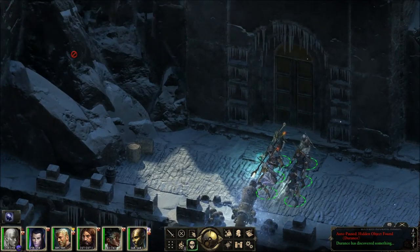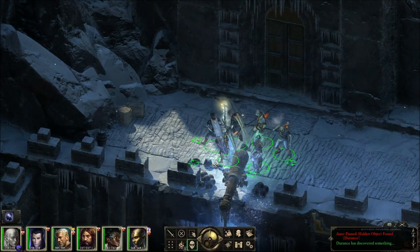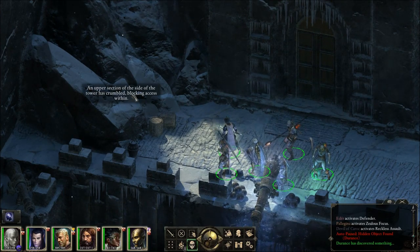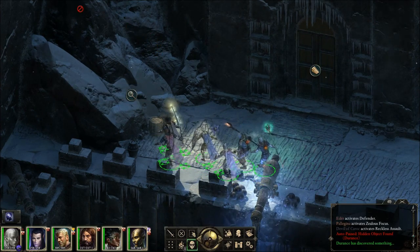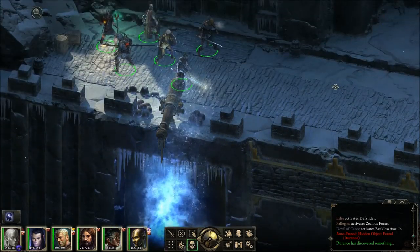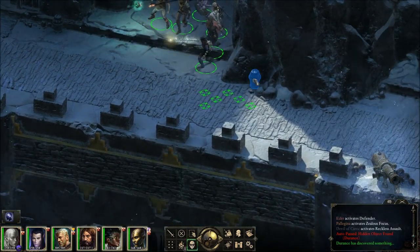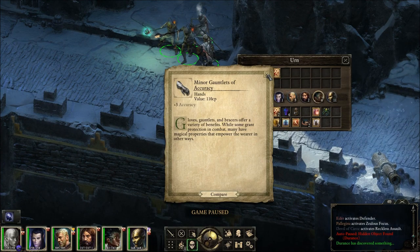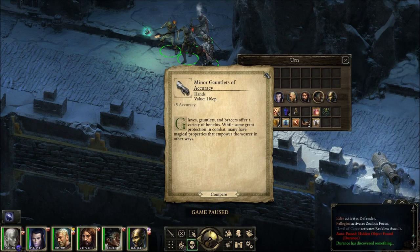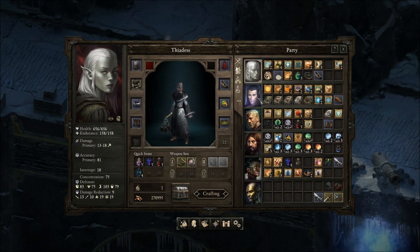Durance just discovered something. An upper section of the side of the tower is crumbled, blocking access within. Was that always there? Minor Gauntlets of Accuracy — plus three accuracy. Can anyone use these? Gauntlets of Accuracy, deflection, attack speed.